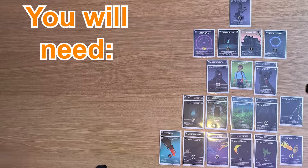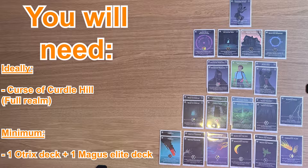Let's get into the deck, Controller Otrix. What you will need to build this deck: ideally you will need the full Curse of Curdle Hill realm. You do not need the promo card, although at a bare minimum you could get away with using just a single Otrix deck, and one of the Majest Elite decks should give you enough cards to at least build something similar to this deck. But for the full deck, you will need the full realm.